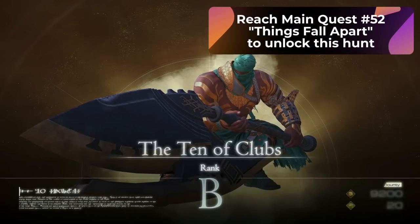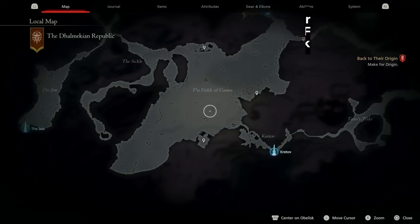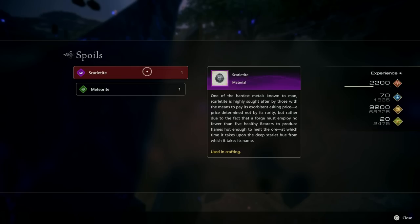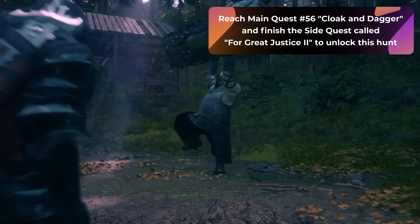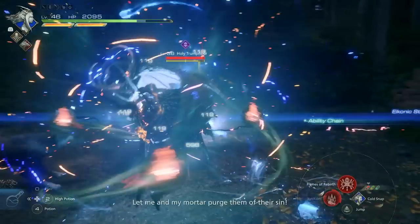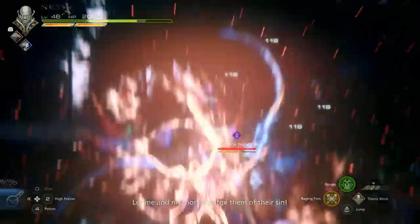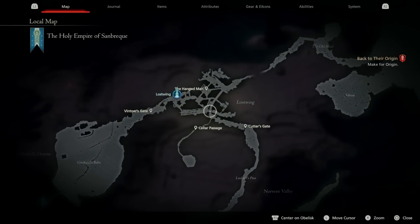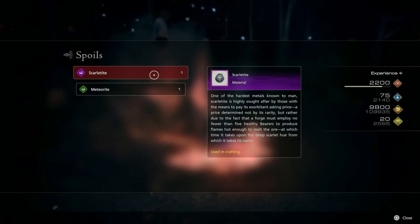The next hunt is called the Ten of Clubs. To get here, go from the Dravos Obelisk, make your way through the fields of Korrava, and arrive at Van Mare, a small village. When you beat this hunt, it'll give you one Scarlet Tyde. The last hunt that gives Scarlet Tyde is the Mark, the Man in Black, or the Holy Triumpeter, which is a level 36 hunt. Be aware that you'll need to be on main quest number 56, Cloak and Dagger, as well as having the side quest Great Justice number 2 done. To get to this one, go from Lost Wing, enter a secret passageway, go through that, exit out, walk through a narrow pathway, and you'll find the Holy Triumpeter. This will give you one Scarlet Tyde.